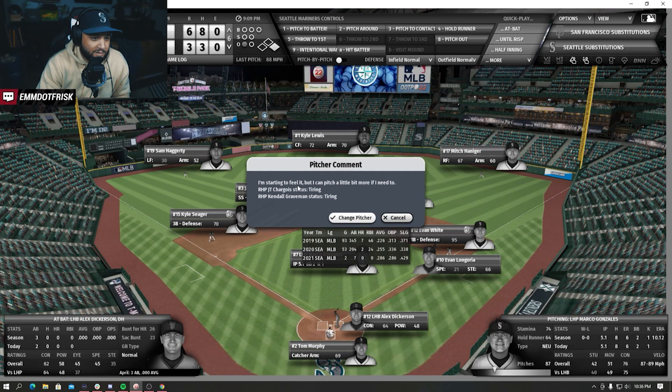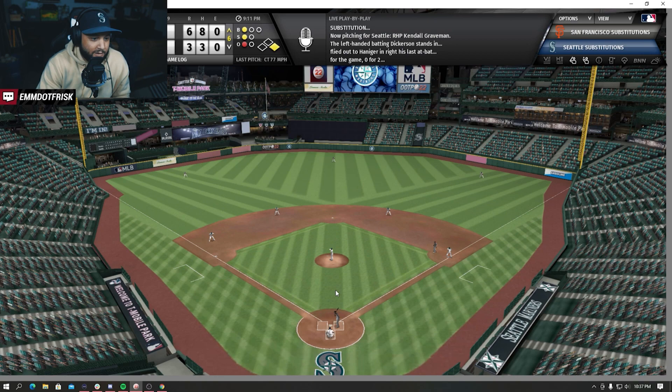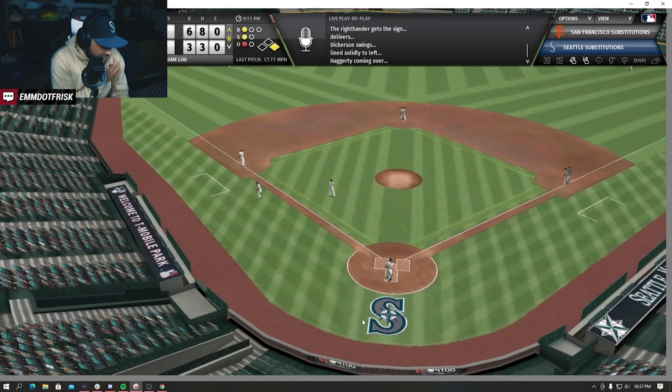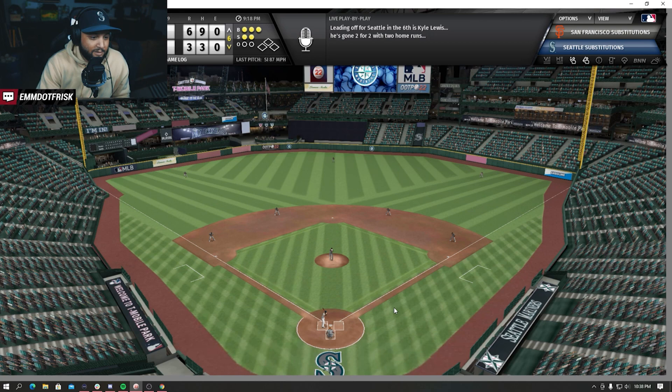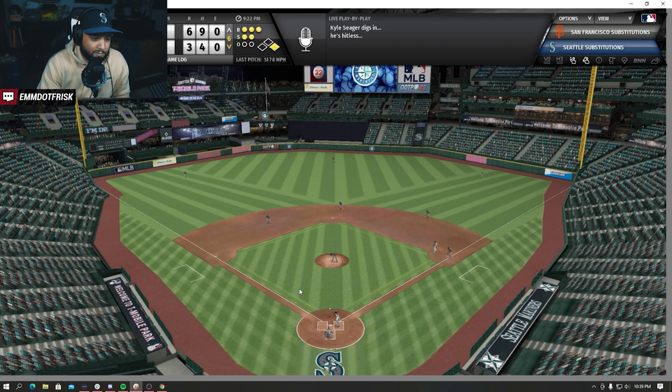I gotta take that feedback from our pitcher, especially in this situation. One-one count, one out. And of course it hurts us - runners on first and second now. Kyle Lewis, two home runs on the day, trying to make some more magic happen. Here comes the pitch - and another rip, and that is gonna fall right in front of a huge shift on Seager. No double plays. Too late to make a throw - infield single.